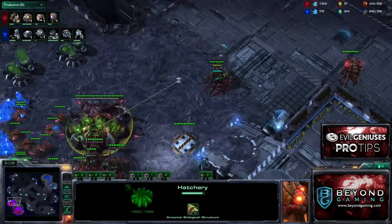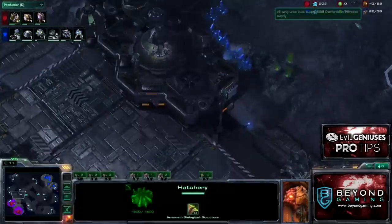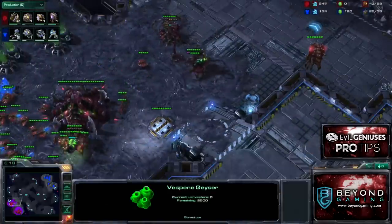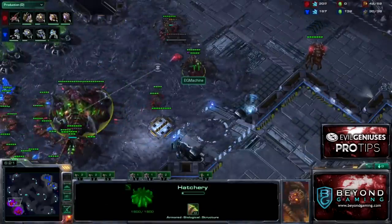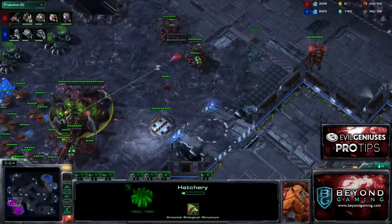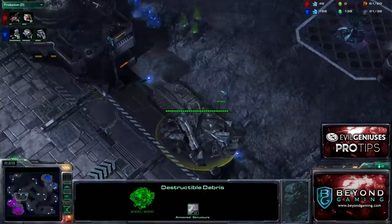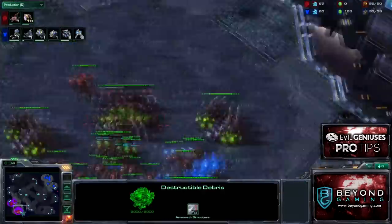I want to spread creep as quickly as possible so I can secure the third and fourth base, defend early Hellion harass, and defend any kind of engagements altogether. Zerglings engage so much quicker on creep, so it allows you to get a lot more cost-effective trades with them.